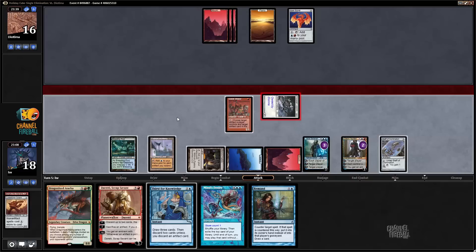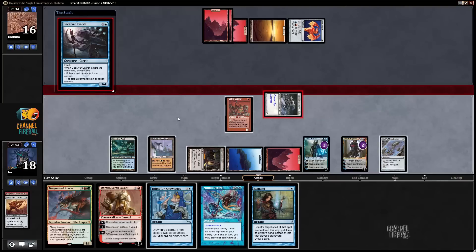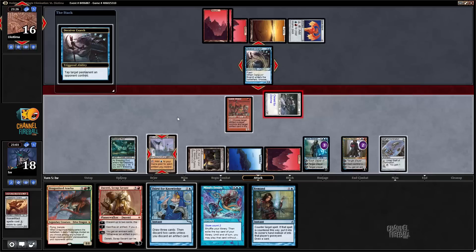Just attack with this — if my opponent has something to play while I attack, good for them. I'm probably going to Remand this no matter what. Deceiver Exarch — that's actually fine. Actually, maybe not, because now I'm going to get Twinned, aren't I? Well, maybe I should not have done that.